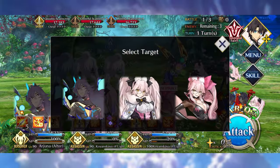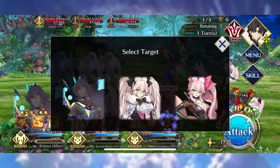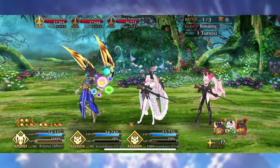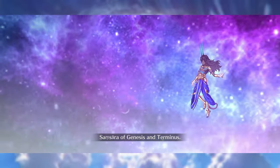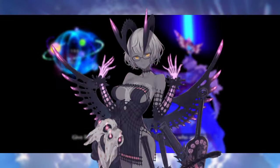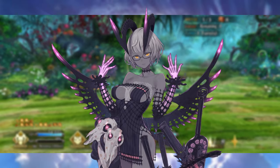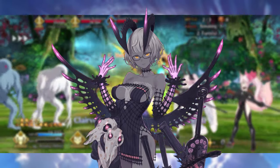Hey there gang, Kawaii5o here with another Fate Grand Order video. It's time for us to talk about the last new servant from this Cinderella Ellie event. That is going to be the member of the Knights Templar as well as servant to some sort of foreign god — the five-star foreigner Jacques de Molay. We're going to be going over Molay's best allies, craft essences, and command codes so this Knight of the Great Old Ones can be a truly phenomenal member of your team.